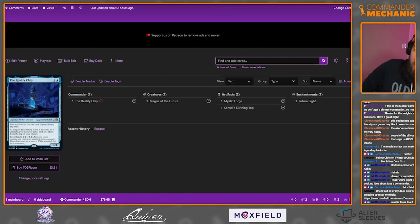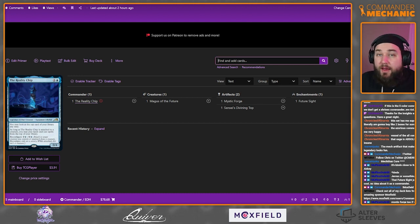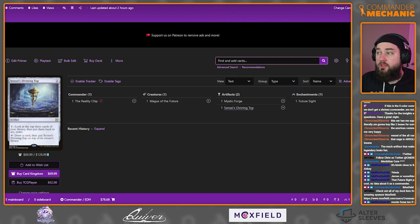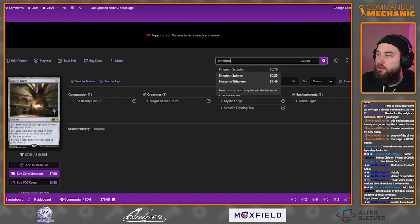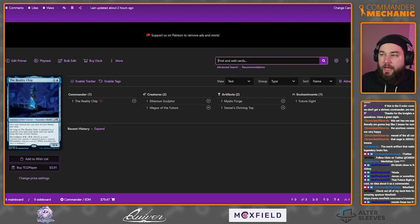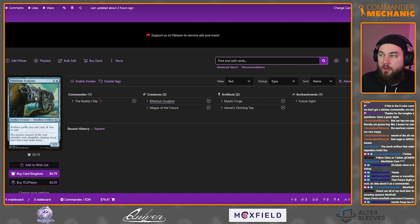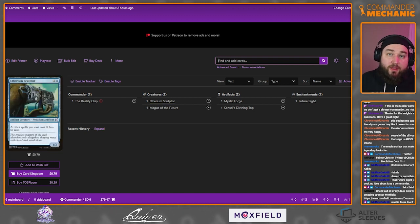So here's the core of our loop. There's redundancy for our commander but not for Sensei's Divining Top. The other part we need is something that reduces artifact costs by one. Enter Etherium Sculptor — a two-mana one/two where artifact spells cost one less. With the Reality Chip equipped to an Etherium Sculptor and Sensei's Divining Top out, we've drawn our library. We get a spell cast for every card in our library.